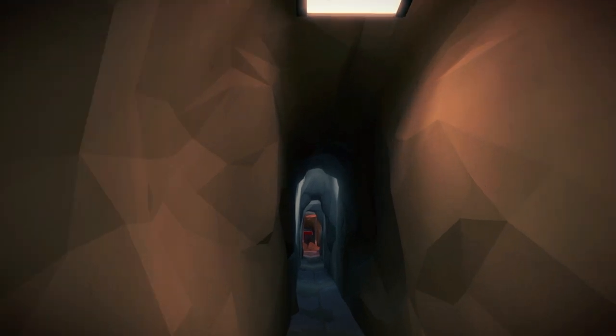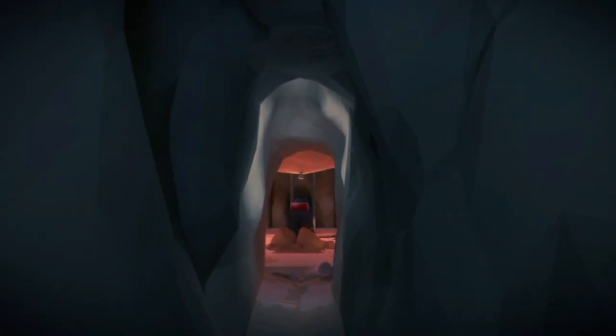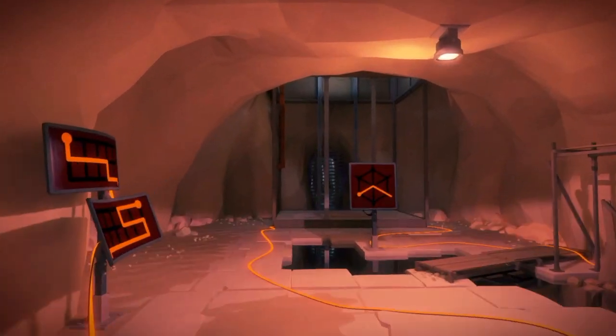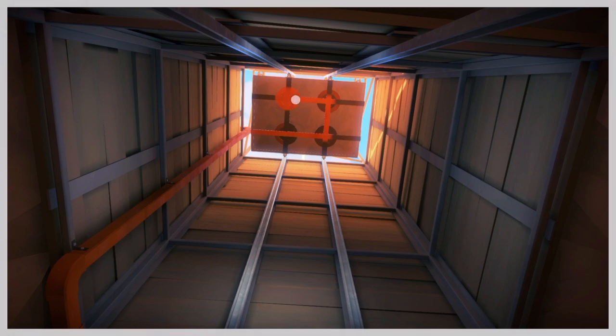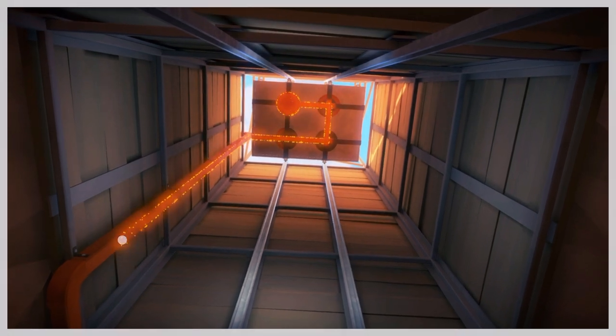Now we're going to go down to the elevator. You need to have gotten the desert laser already. Then you can go under here and look up — that's the bottom where the laser is, and you're going to find this next puzzle.